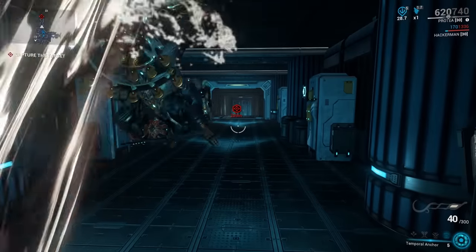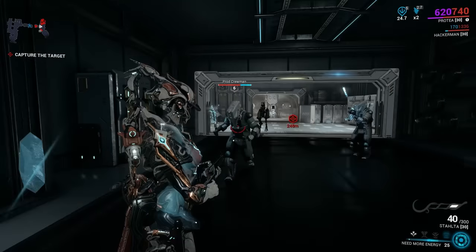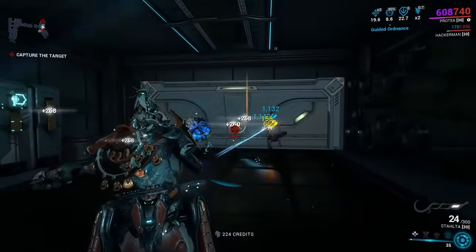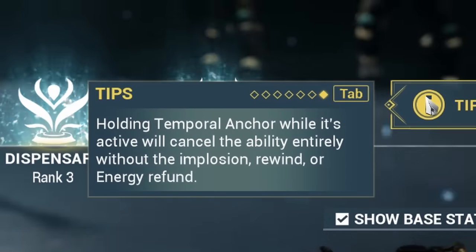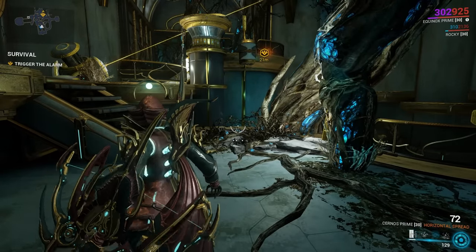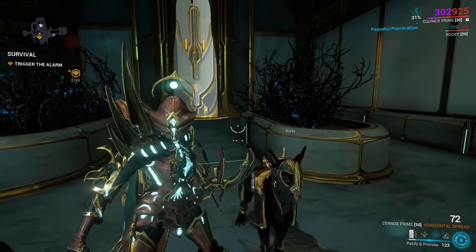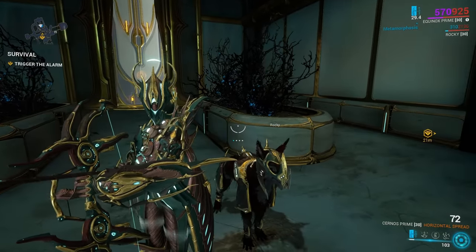If you have Temporal Anchor active on Protea, you can hold your Ultimate down to cancel the Rewind, the Explosion, and the Energy Restoration. Another interesting thing: if you have Provoke active on Dayform Equinox and switch to Nightform, the boosted Power Strength will be added to the Metamorphosis buff you receive in Nightform. If you trip all three Data Vault alarms in a Spy mission, you'll have to play out an Exterminate mission at the end.